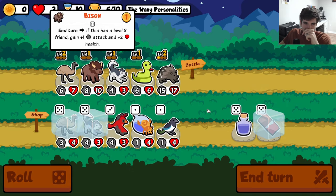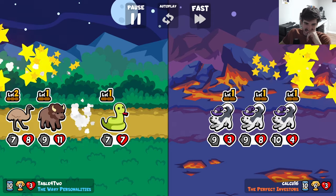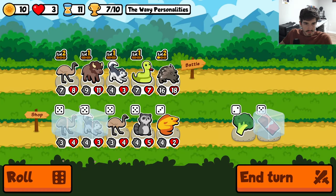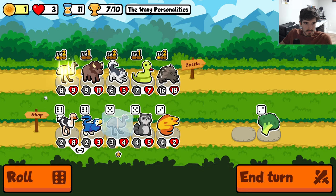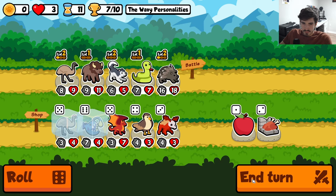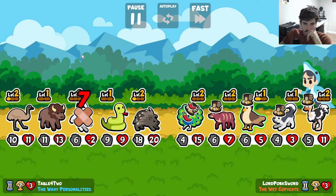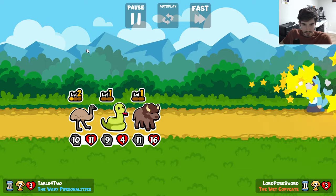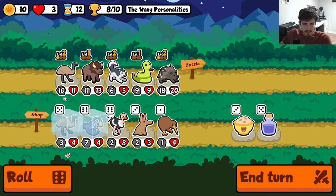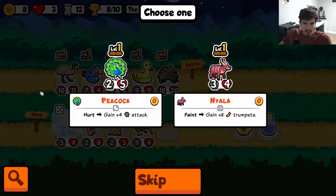Husky part two coming in hot. We did get rid of our level three — maybe we need to get rid of the bison. Too many huskies, no thank you. All right, get the husky leveled, see where we're sitting. This doesn't feel like an ostrich kind of build. We'll keep the angler fish just in case. Beautiful — snake is just doing work out here. I think angler fish is better than bison at bare minimum.